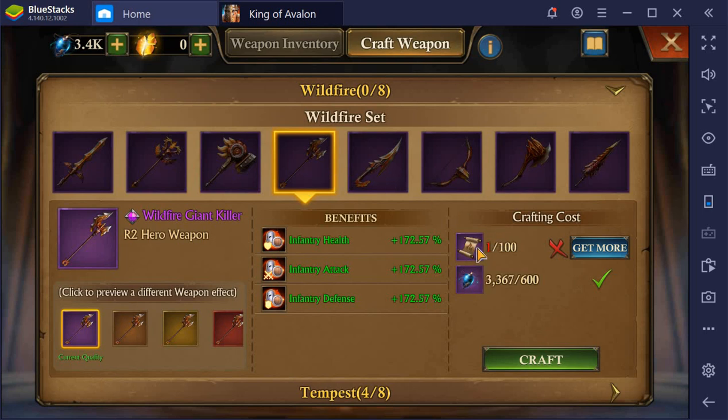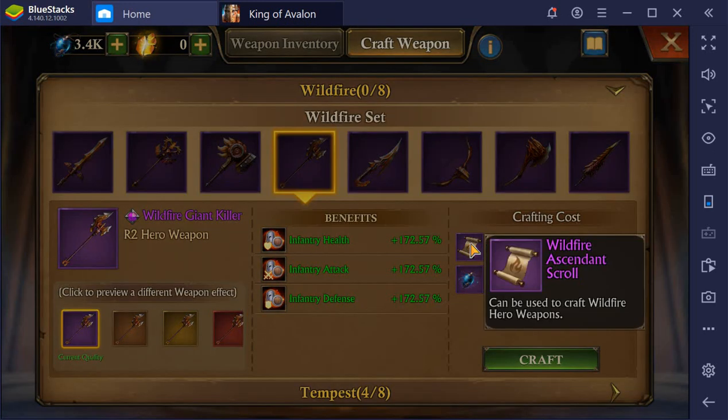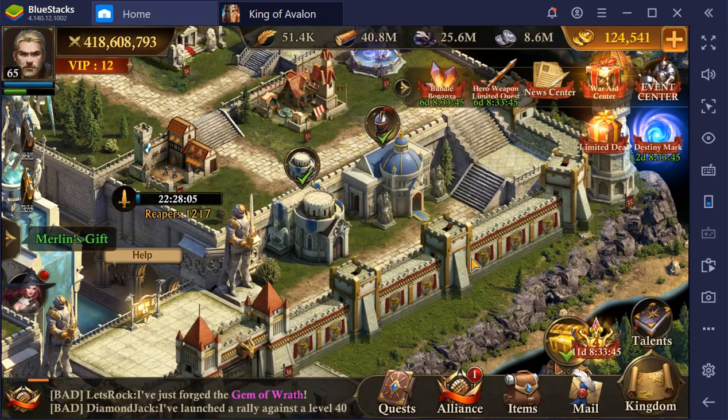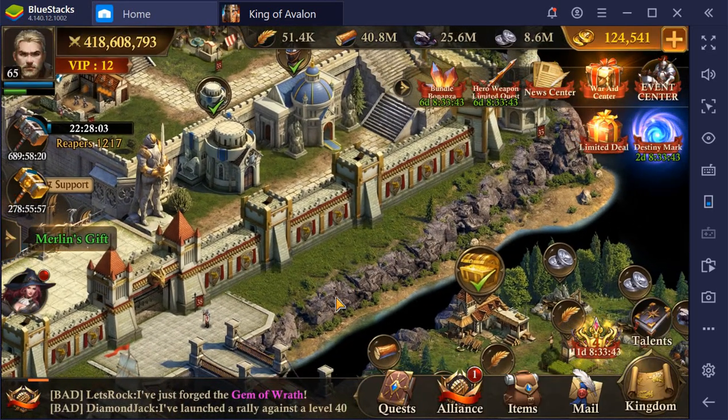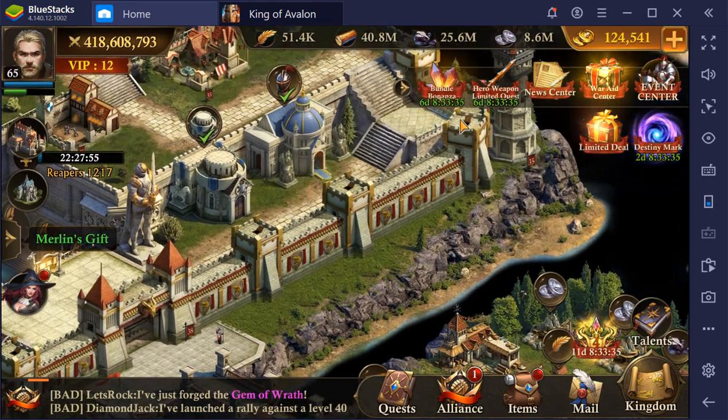What you do need besides some Tears of Ascension is a new type of scroll, the Wildfire Ascendant Scroll. I did get one from the Honor Pass. You will probably get a couple from the Honor Pass, but you need to spend if you really want to craft these weapons, or wait a long time until they make it available for non-spenders. There are a couple of related things that are mostly interesting if you are a spender.